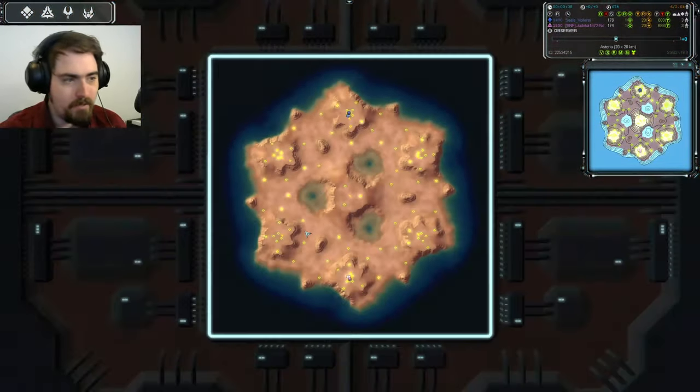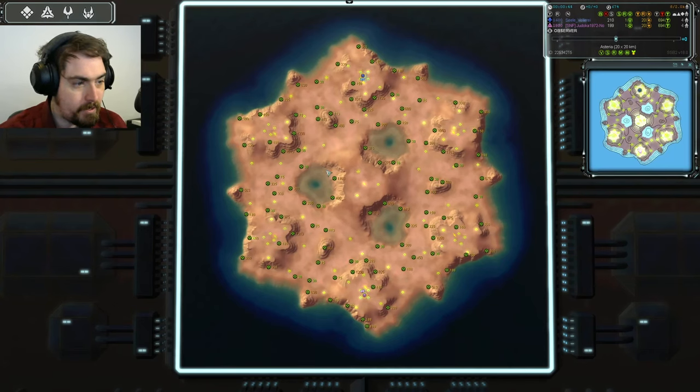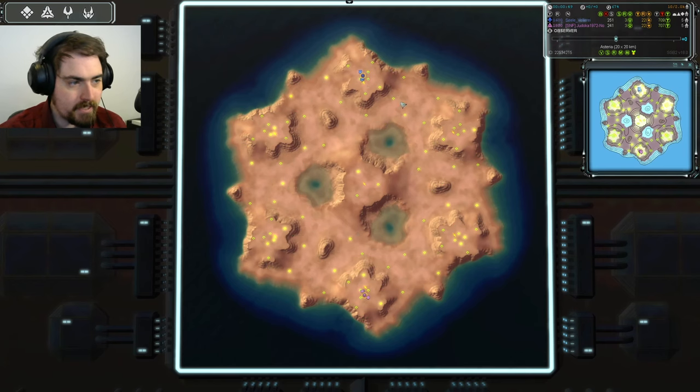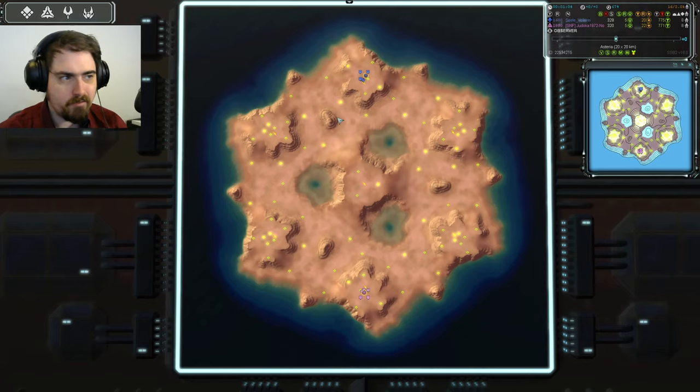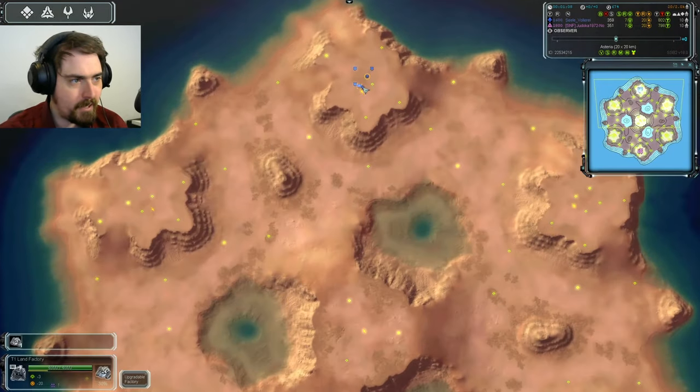It's a 1v1 and the map is Asteria, this nice little hexagon. There's a lot of reclaim scattered around the middle islands and at the bottom of each hill. This looks like it was originally a six-player map, with one hill per starting location, and there's going to be a lot of competition over these expansions.